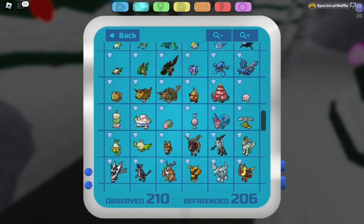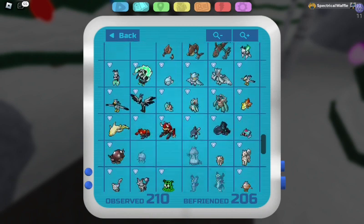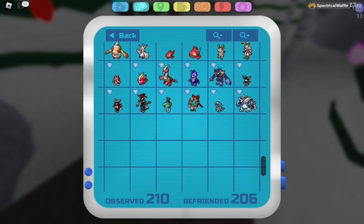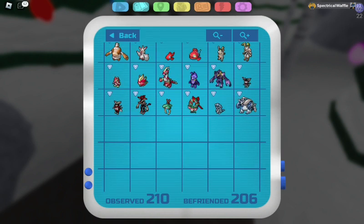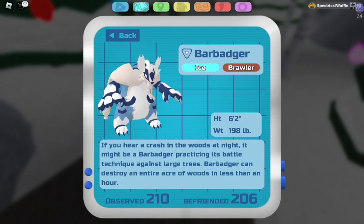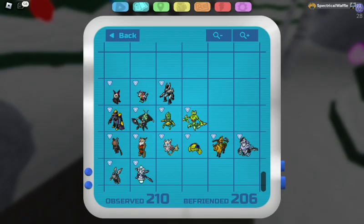You also use the festive light to evolve Christmas Cradle into Festifer. And then after that you've got Cryo Cub, which is sitting at a 1 in 40 chance to find. To evolve it you get it to level 32. So yeah, not too hard to get these lumions this year.